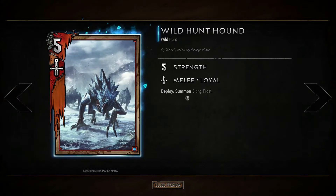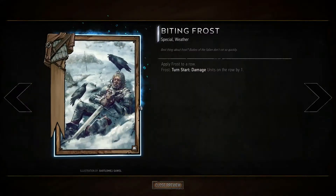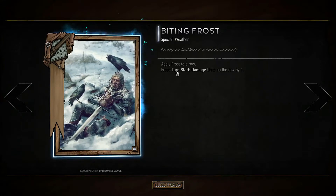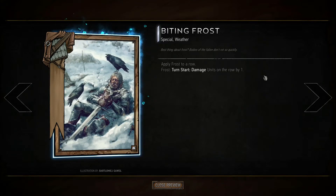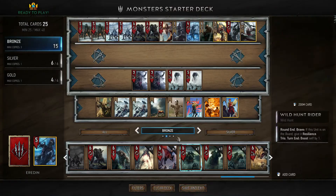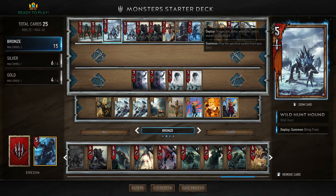Wild hunt hounds, when deployed, are going to summon Biting Frost. Biting Frost is our bread and butter — it is a weather effect. We apply it to a row on the enemy side and at the start of the turn all the units in that row are going to be hit by one. They will take one damage and this is a persistent effect until it is dispelled.